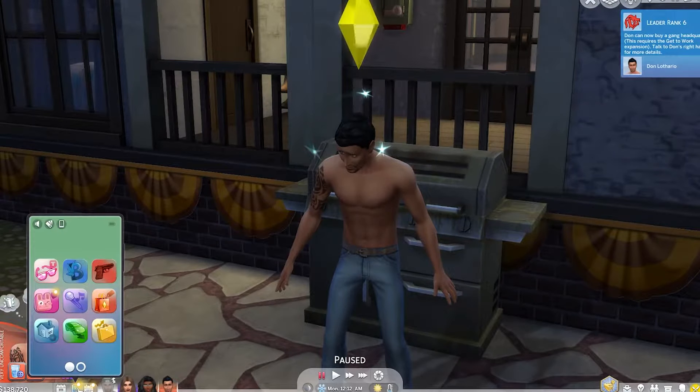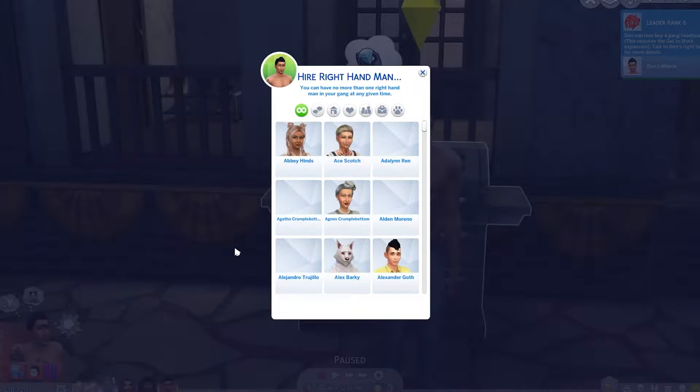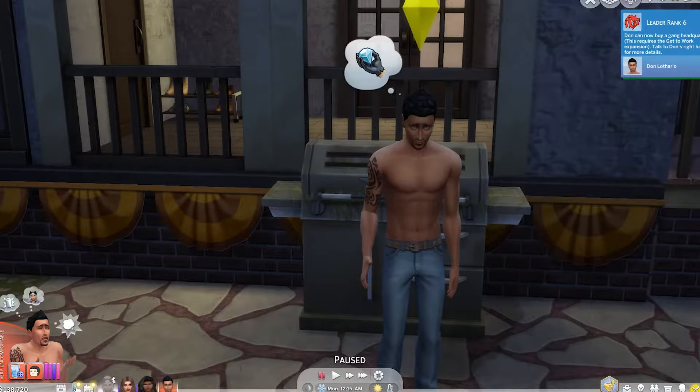You also need to hire a right-hand man. If you haven't done that already, go ahead and do it with your phone and then invite him over. Obviously I chose Agnes Crumblebottom — she is gang material. I don't care what anyone says.